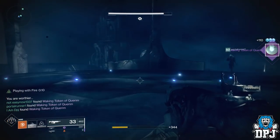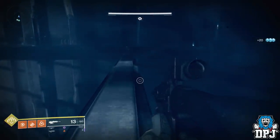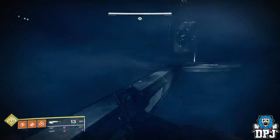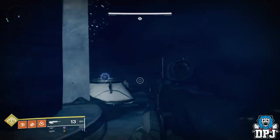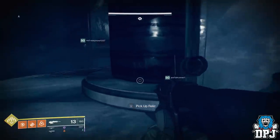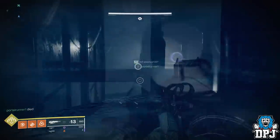The second relic — we aren't certain it makes a difference to this quest, but we used it anyway just in case, and I suggest you guys do the same. It's located within the room with the small platforms and the ogres. As soon as you enter this room, on your right behind the pillar is the relic. It needs to be inserted at the far end of the room — I suggest you take out the ogres and adds before trying to insert it.